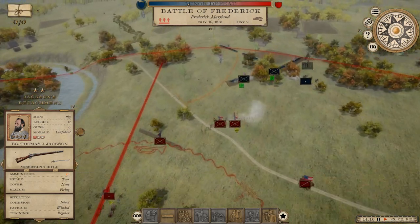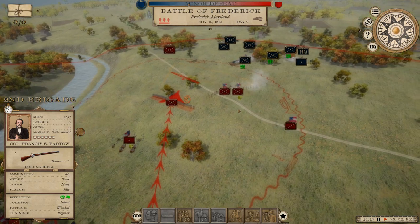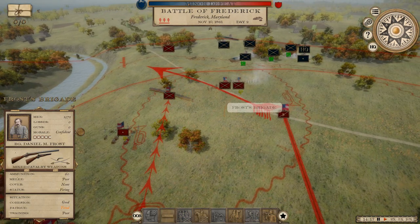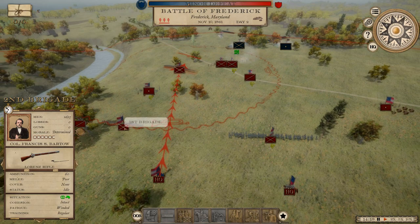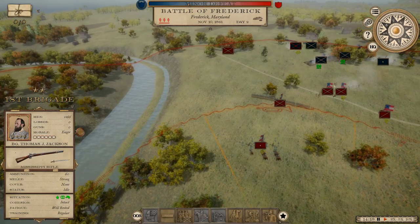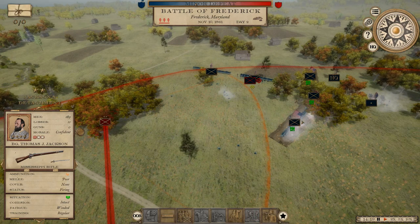Ahead of us we've potentially got more enemy trenches to deal with. Also brought up second brigade with Bartow and I'm going to try to get a flanking shot here — I might even attempt to charge into those trenches. The artillery barrage over there was devastating. Our skirmishers are already doing a pretty good job. Should we go straight for him or go for Hill's brigade over here?